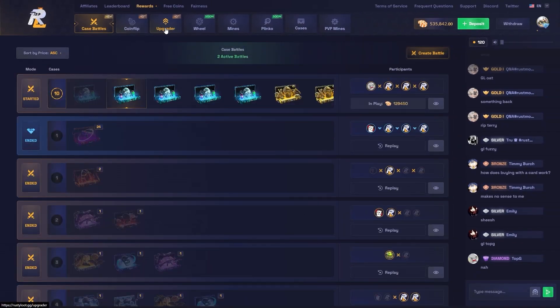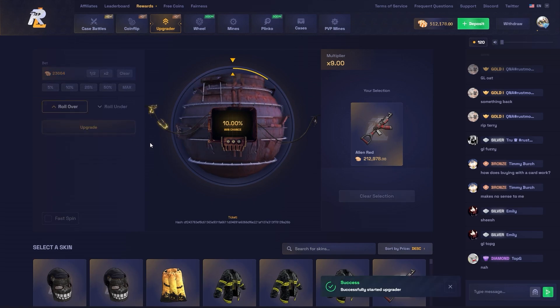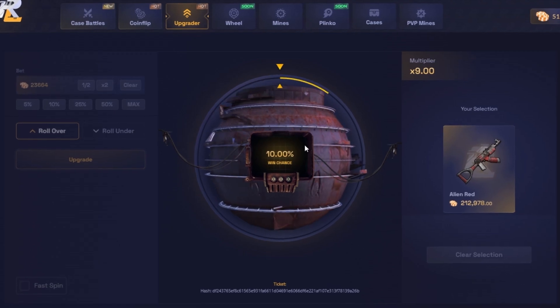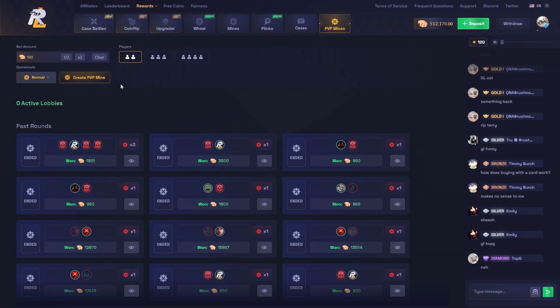We're gonna take this over to the upgrader. If we could smack a 10%, it would be really really nice. Come on baby, bless us up. Okay that could slide a lot — no, it's not gonna slide all the way. Let's try PVP mines — let's go 12,000 on a four-way.